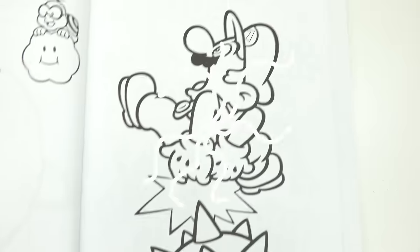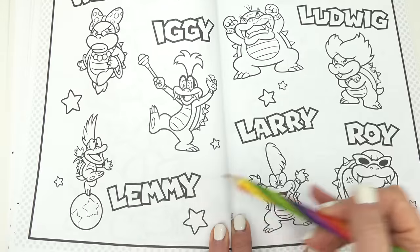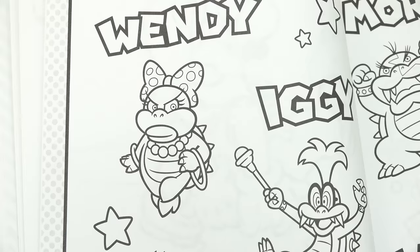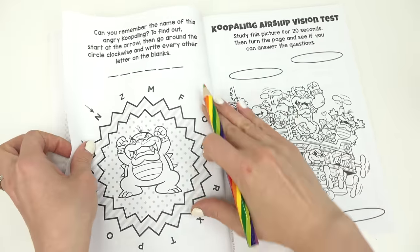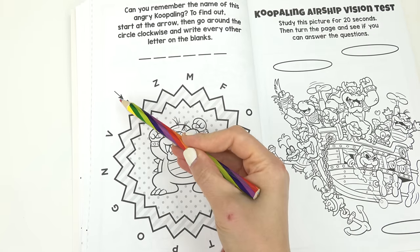Whoa — meet the Koopalings! There's so many of them: Larry, Roy, we've got Morton, Iggy, Wendy — oh my goodness, look out Wendy, look at all her accessories! Let's turn. Can you remember the name of this angry Koopaling? To find out, we gotta start where the arrow is right here.